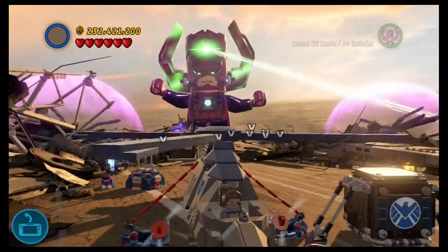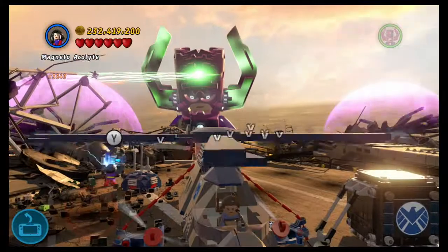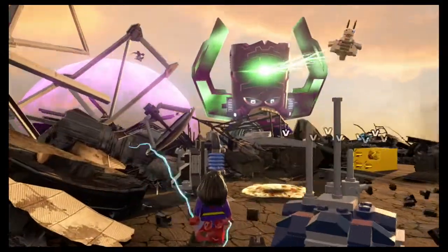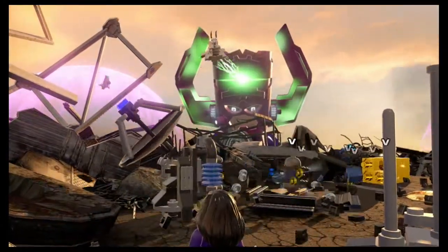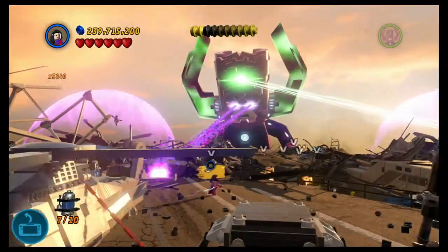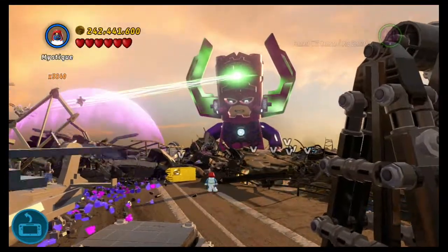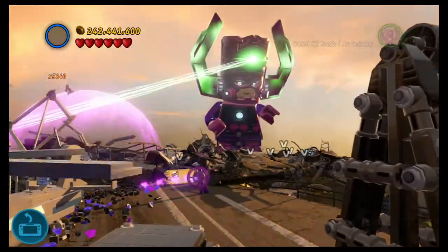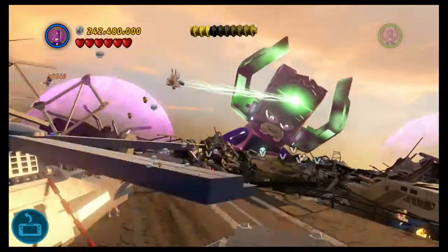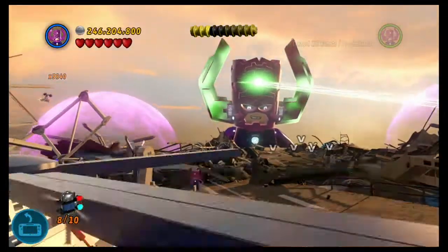That requires electricity, so — the Acolyte can provide the electricity here. A satellite dropped it. I can feel that slowdown. Galactus, destroy that gold. That makes number eight.